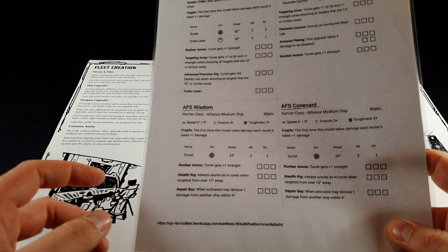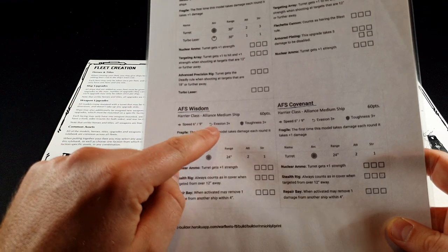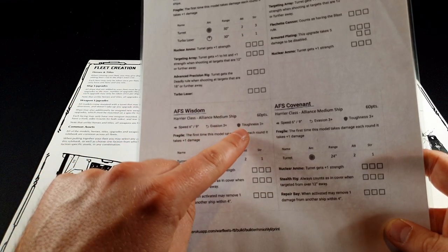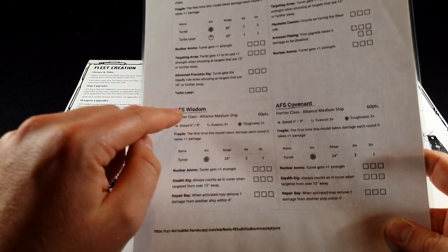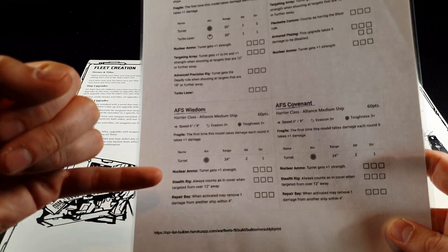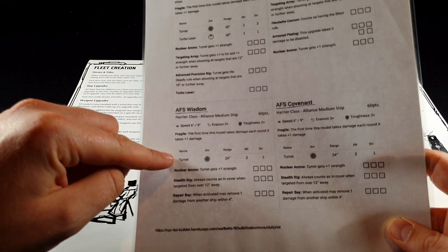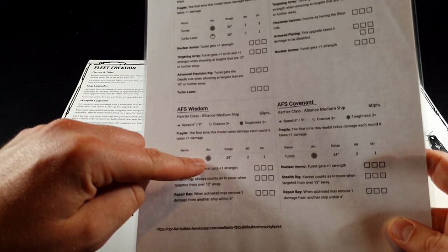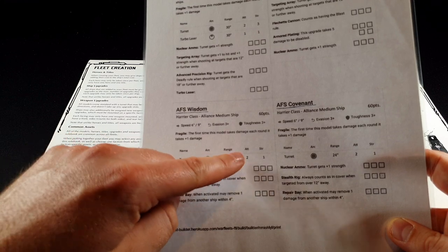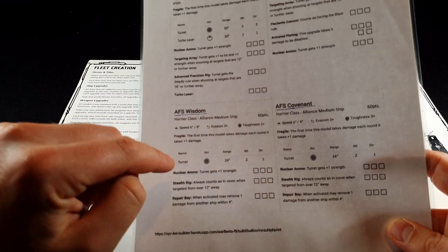If we have a look at the ship here — you can see we've got a Harrier class. We've got its speed, its evasion rating, its toughness, which is based on the class of ship. I've given it nuclear ammo, a stealth rig, a repair bay, and you can see the weapons it has here. It's got a turret that can fire 360 degrees, 24-inch range, attack of two, strength of one.